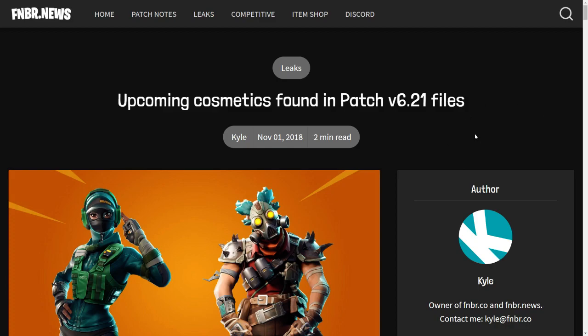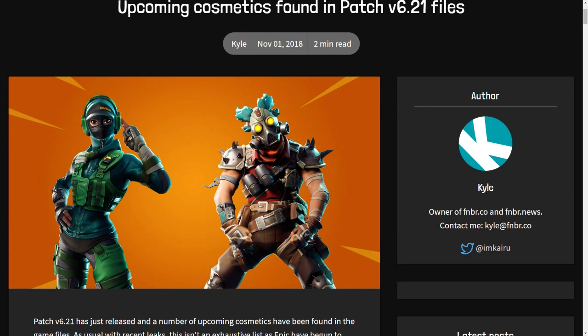Hey, what's going on guys, my name is Borio40. Good morning, welcome to another Fortnite video. Today we have all the new leaked cosmetics and skins, gliders, emotes, and everything in patch 6.21. The game is currently down and we have some new beautiful skins — there are some really cool ones in this update.